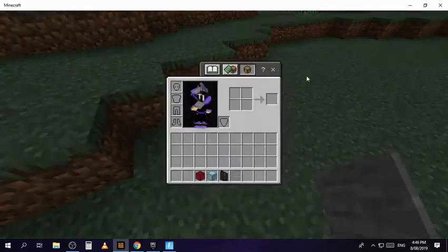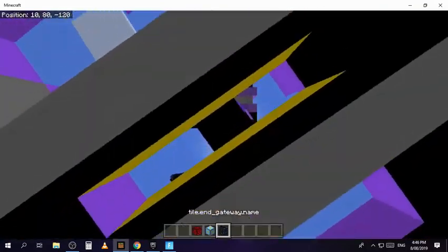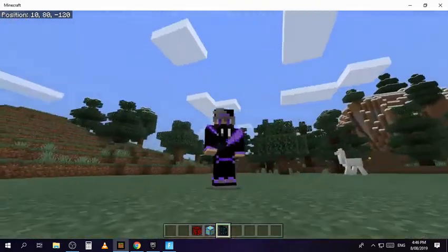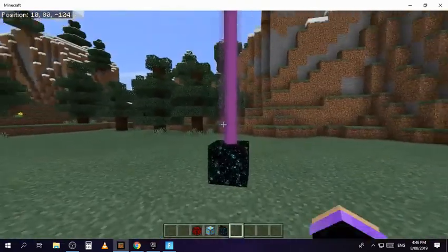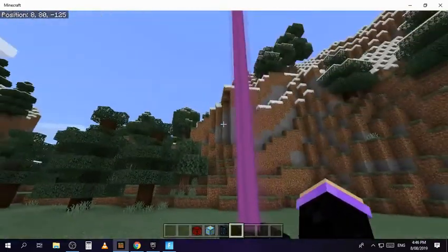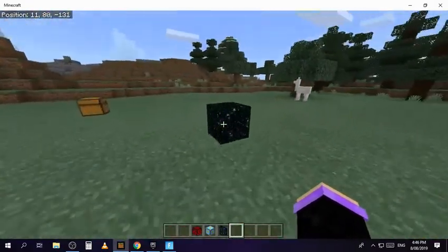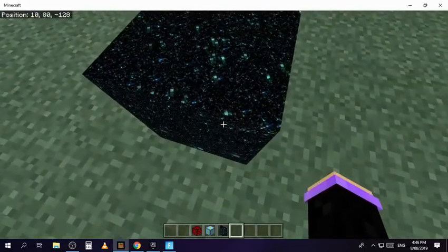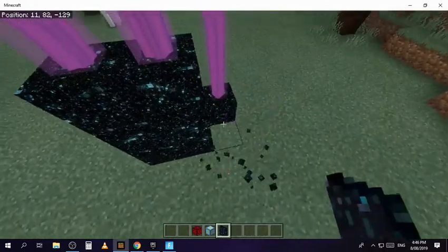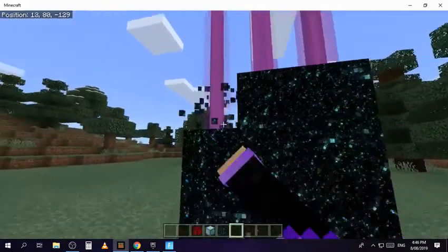Next up we have the end gateway, which looks really cool when you hold it. If you place it down, it's like a beacon with a purple line going up, and it has the End texture — like space. If you put a bunch of these down it looks pretty sick.